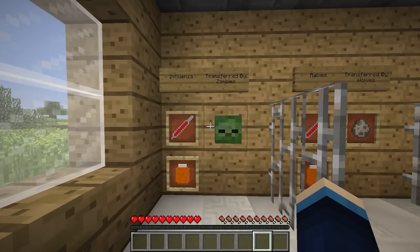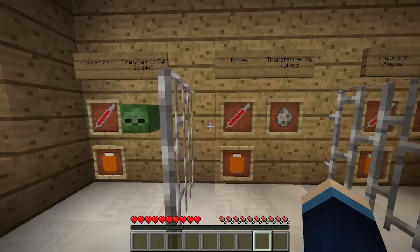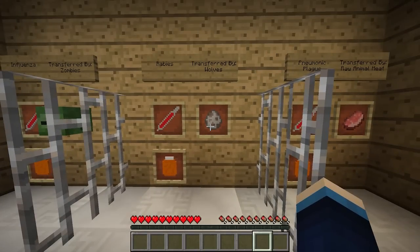First up we have influenza, and this is transferred by zombies. It does have a cure. After that we've got rabies, which is transferred by wolves, and again this does have a cure. In real life rabies is really deadly — if you get it you're pretty much screwed. But luckily this one does have a cure in Minecraft, so it's not all over if you catch it.